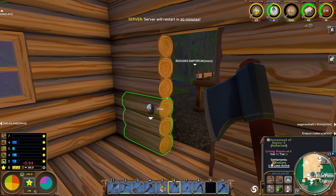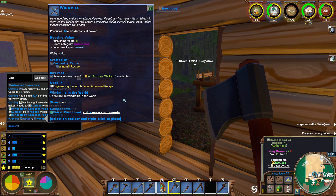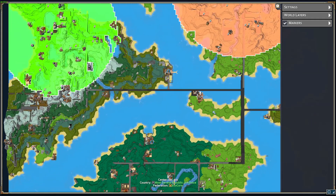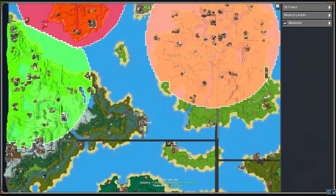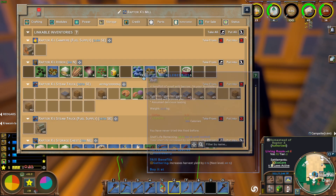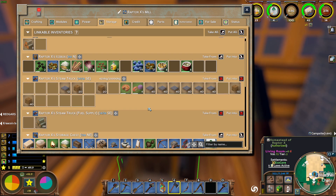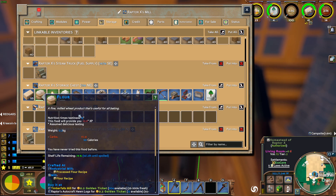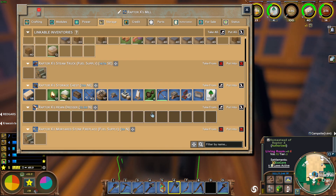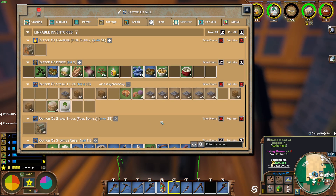Buy it at Arsenal - that's a ways away to the north. Do we have anything that we can transport over there to sell? Flower - Red Gris Emporium. I mean, I'll take that over there and have a little bit of a productive trip at least.